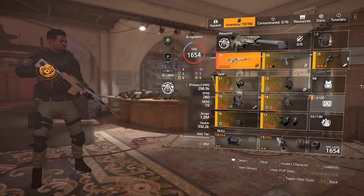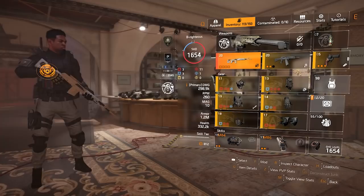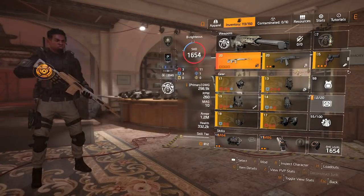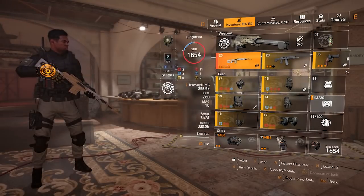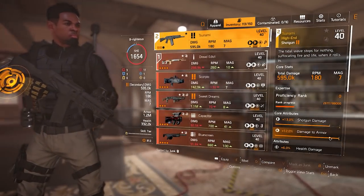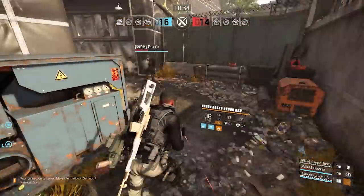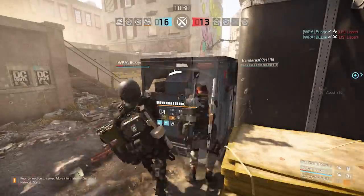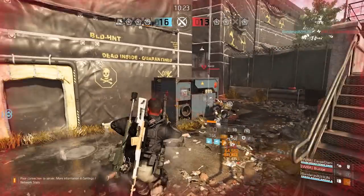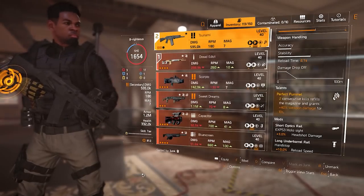This talent stacks your damage higher and higher the more you land headshots — it stacks body and headshot damage but rewards you more for headshots. Having a build like this while being undetectable gives the opposition zero chance to react after you get the jump on them. Reloading with a marksman rifle can be daunting when fighting against someone using an assault rifle, but the bonus armor you get from reloading with the Dread Edict gives you room to make mistakes and offers survivability. Even if you're spotted, my secondary has your back — it's the Tsunami with Perfect Pummel: two consecutive kills refills your magazine and grants 40% weapon damage. This shotgun archetype has a small reticle so the bullet spread is tight, meaning headshots deal significantly more damage even without Pummel activated.